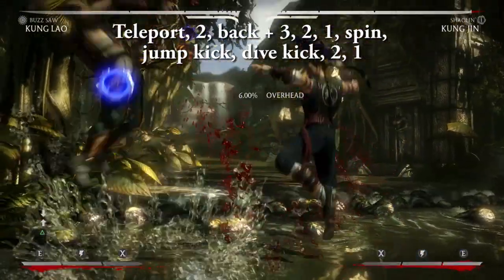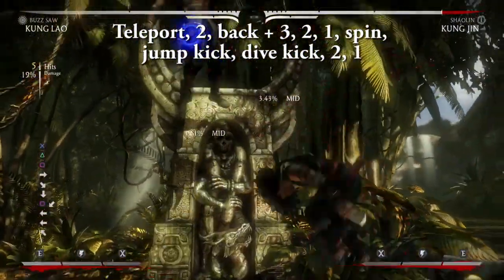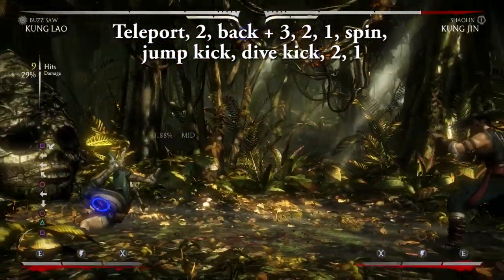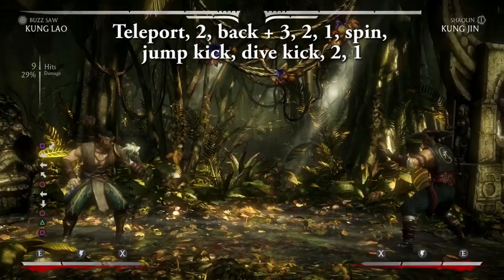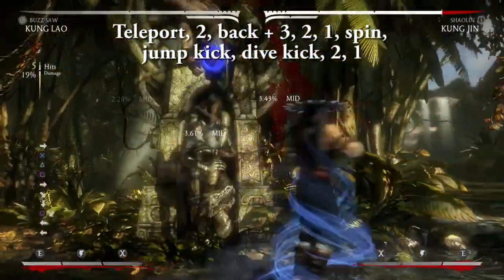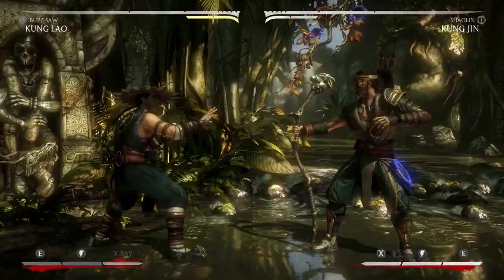Teleport, two, back three, two, one, spin, jump kick, dive kick, two, one. Be careful about becoming predictable with this combo because Kung Lao's teleport is pretty punishable. That being said, it's a great way to punish players who feel safe hanging back while tossing projectiles at Kung Lao.